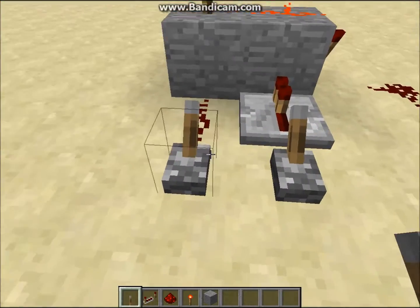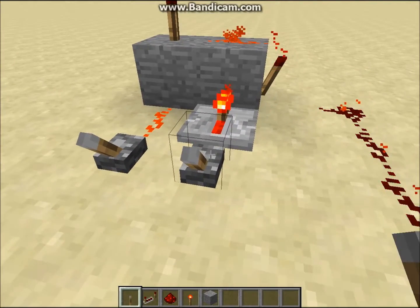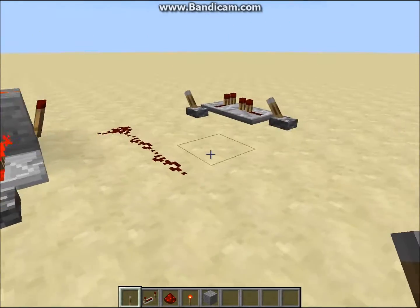The way these work is that when one input is on, the output's on, until the other input's on when it turns off. It can go vice versa — this can start off as on, and then this will turn off.